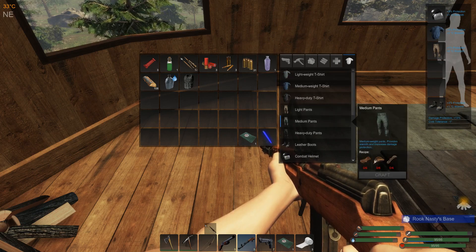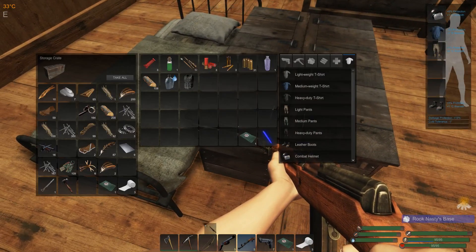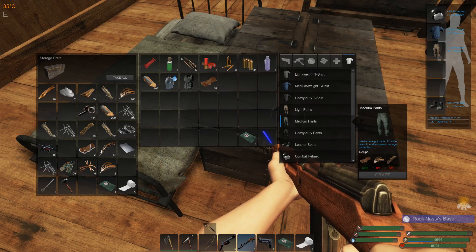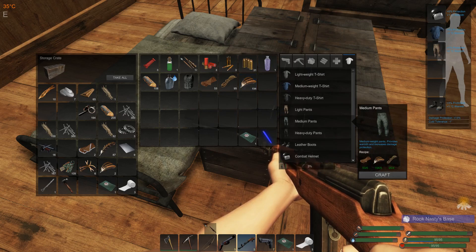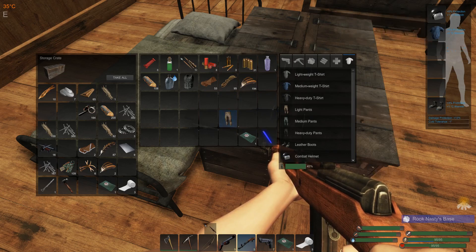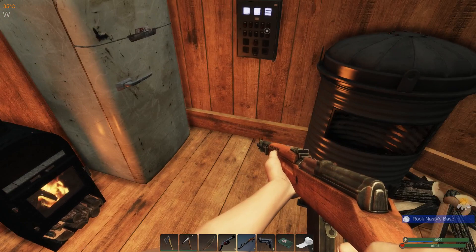I might go with medium pants because I've just got the light pants right now, and if I'm going to use the combat things — I've got the cloth. For the medium pants I just need feathers and cordage, and I've got plenty of all that. So might as well do the medium pants. And these light pants I can just tear into rags — that's some cloth for us. So here's our combat vest and our medium pants. Wow, we're much better defended than we were previously.